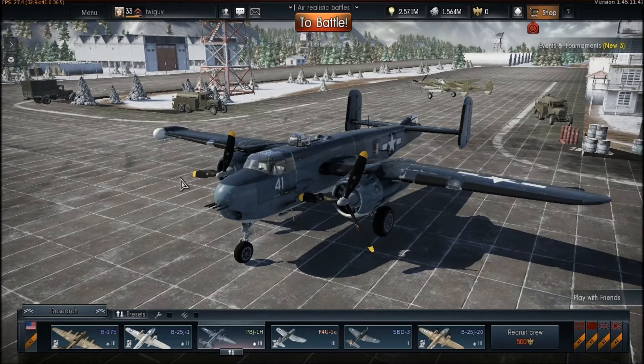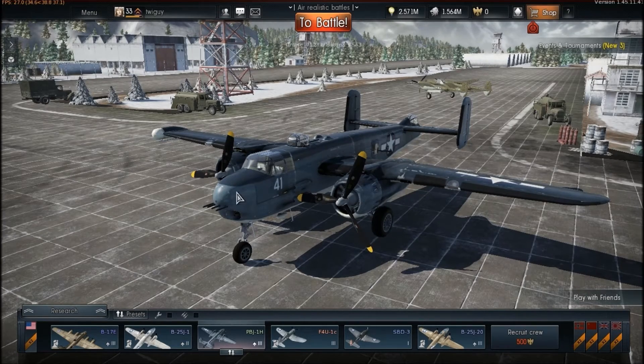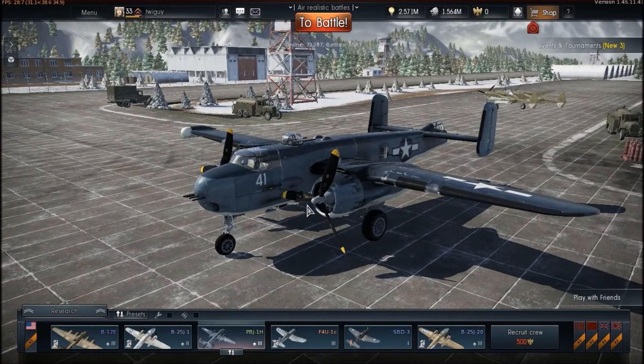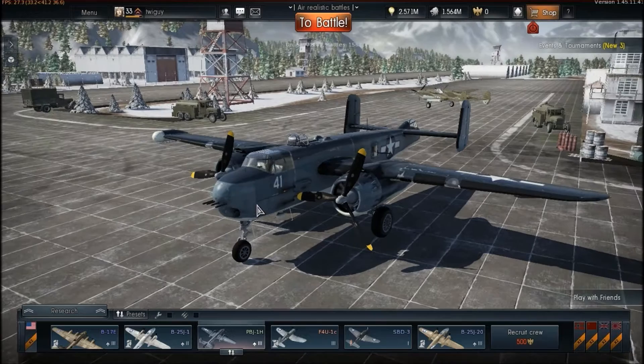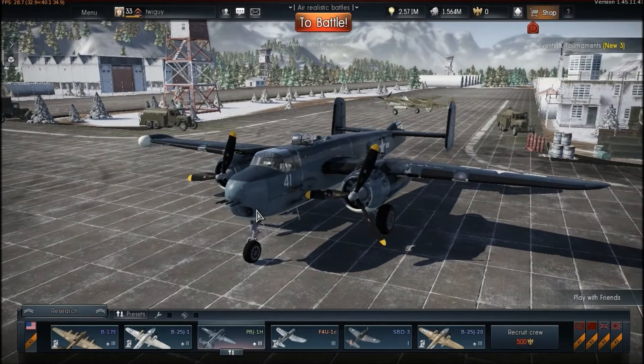So what we're going to do is take these planes up into a test flight with the arcade flight model, just so I can climb up faster and get onto what we actually need to talk about faster. Plus, I'll get unlimited bombs, so I can just keep dropping bombs to show you what I'm talking about. Let's get these bad boys up into the air, and we will jump cut when we are ready to start talking.